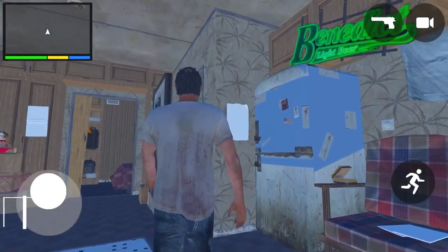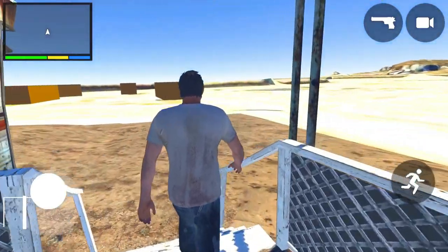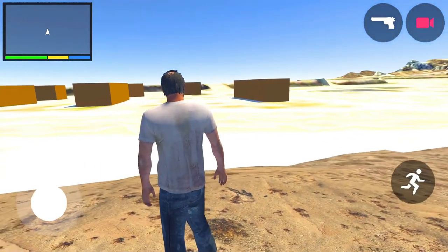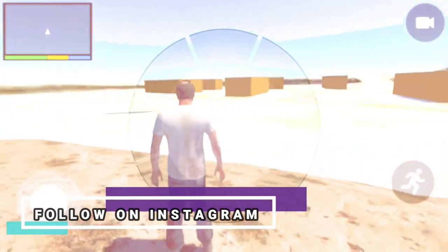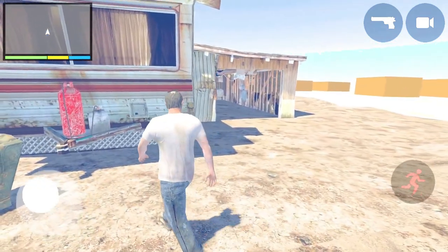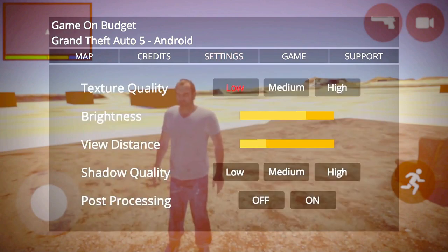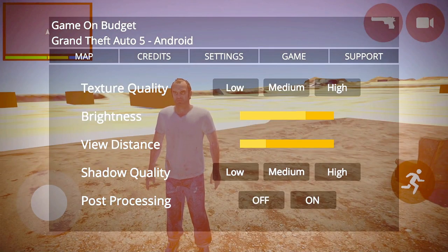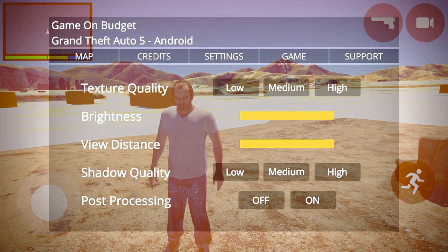Next, you will get the best beta version, which provides a travel experience. You will see the theme of the house area and the hazards. This mod is developed by Game on Budget — most of the beta versions are made by Game on Budget and they have a lot of awesome modpacks. There is an advanced feeling. Shadows and Post Processing can also be turned off. You can also see the texture quality and the view distance option.